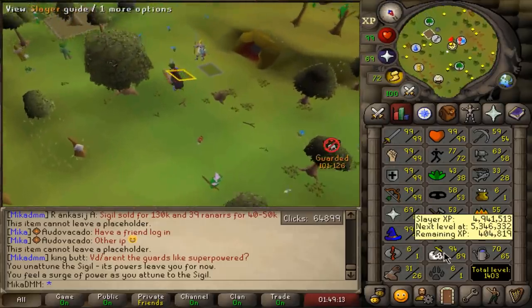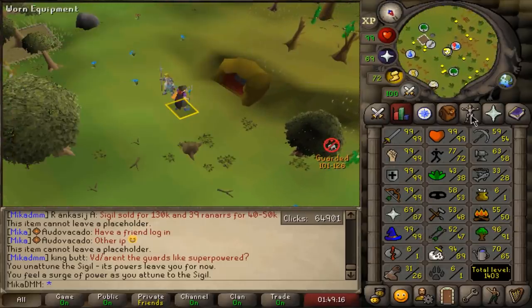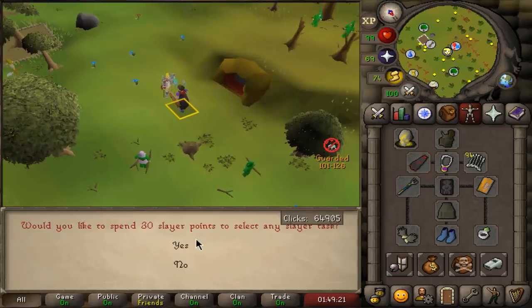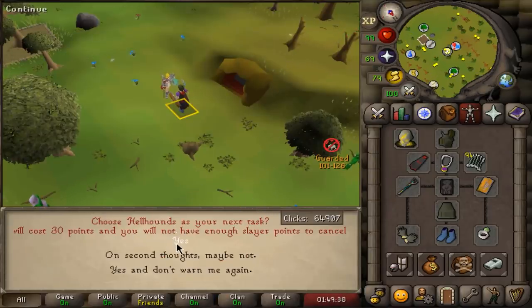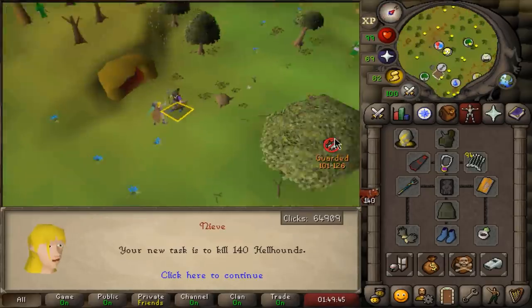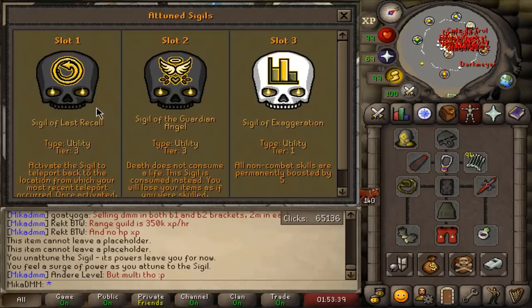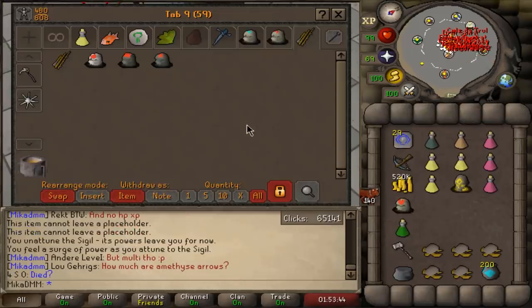Now that I've attuned my Sigil of Exaggeration, I have a Slayer level to tackle Cerberus, and I also have a Sigil of Slaughter so I can choose my task. This time around we're taking Hellhounds. They are saying I will not be able to cancel the task because I'll run out of points, and I'm totally okay with that. If Cerberus doesn't work, I can always just kill the regular Hellhounds. I'm actually gonna do it without any damage Sigil, which is maybe gonna be a little bit weird, but I'm sure we'll be fine.